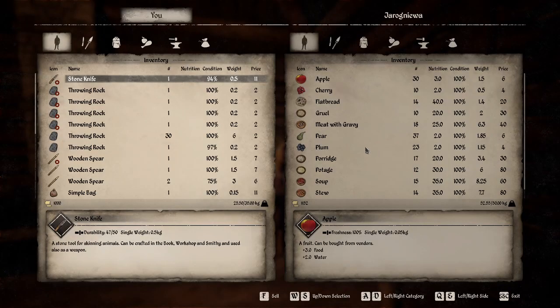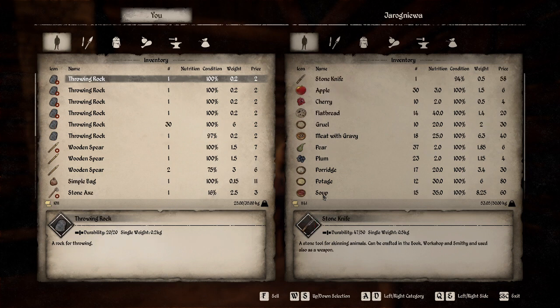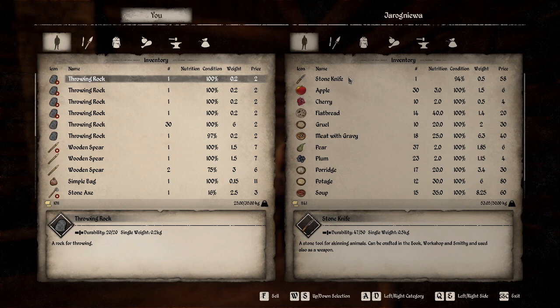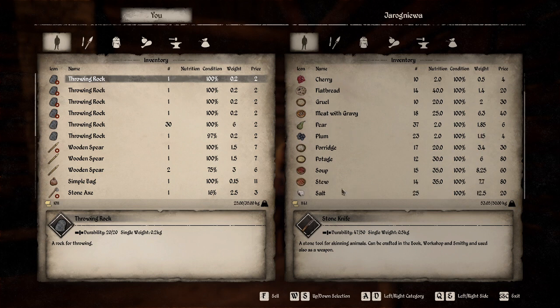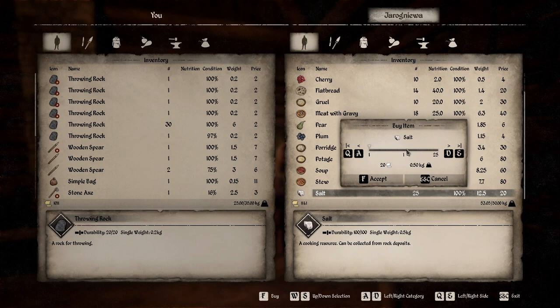Salt for 20 — I don't like paying for salt. I am not going to do it. I'm going to wind up doing it. I don't know what I just sold. I sold a tool — a stone knife. Well, that was dumb. Buy it back for 58? I just pressed the wrong button. F to buy. So now I need to go make a stone knife.